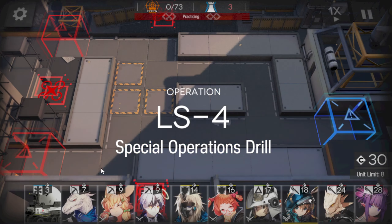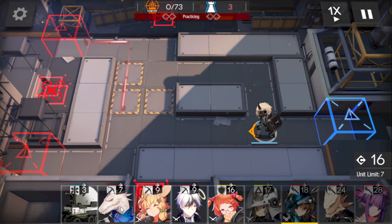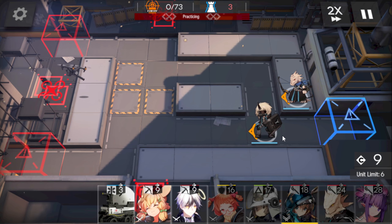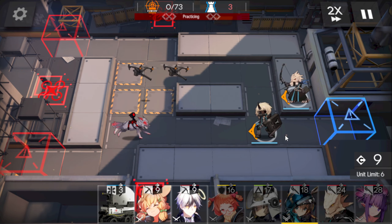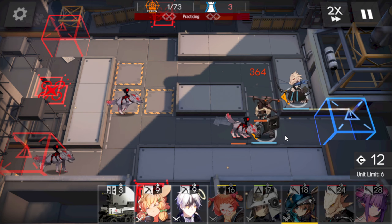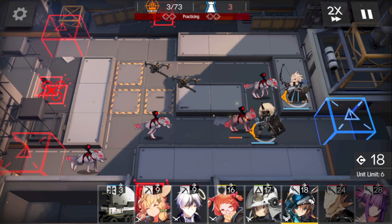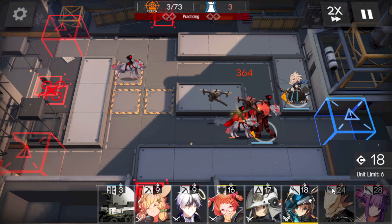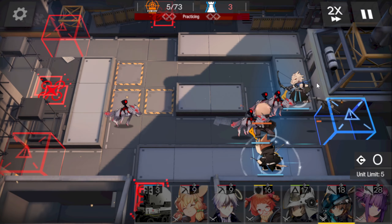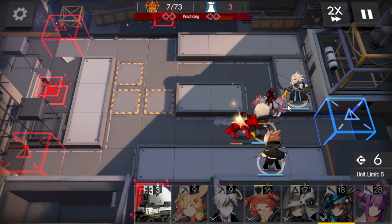If you're failing, just level your operators up. Immediately place Norcon over here, and your best sniper — or you can just place Rangers. You can place Crews also if you want. Immediately place Shora facing up over here, and a Level 30 Ranger should be able to clear it just fine.